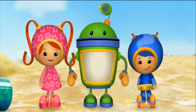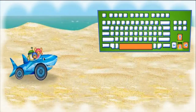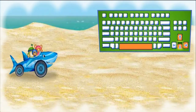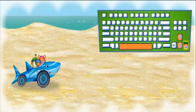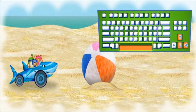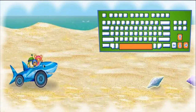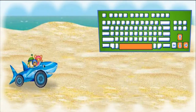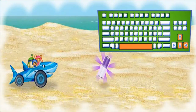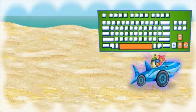Team Umi Zoomi, it's time for action! Press the up and down arrow keys to move Sharkar up and down. Press the right arrow key to make Sharkar go faster. Press the space bar to jump over things in our way. Sharkar loves shells — let's collect as many shells as we can. And remember to collect batteries to give Sharkar boosts of energy.